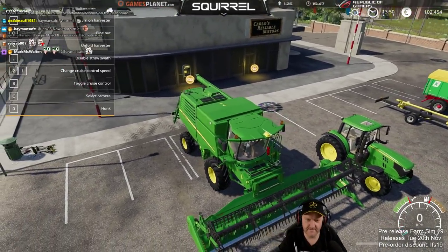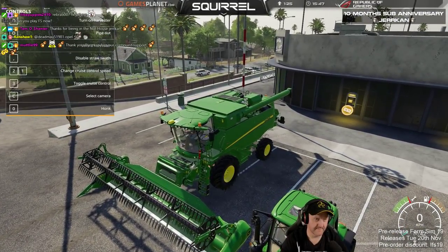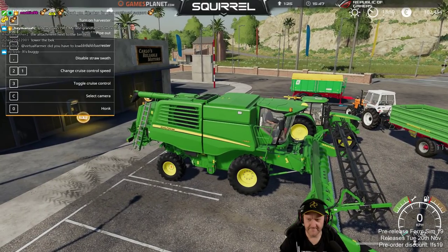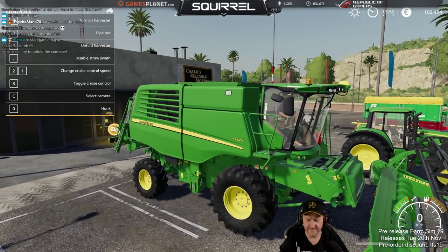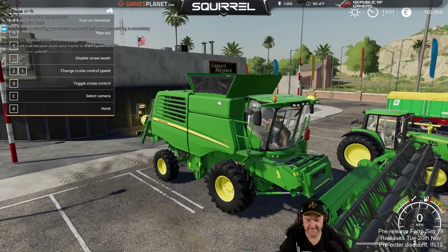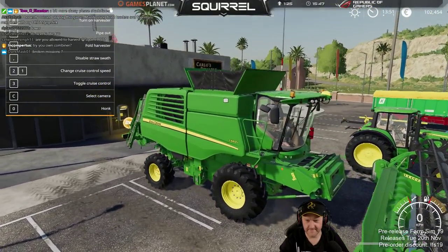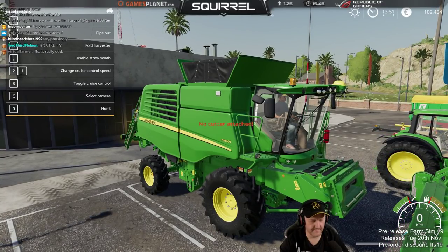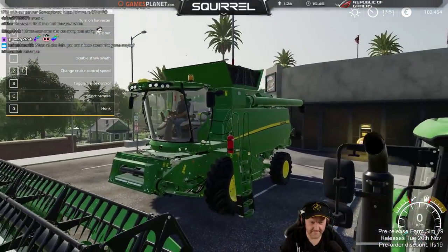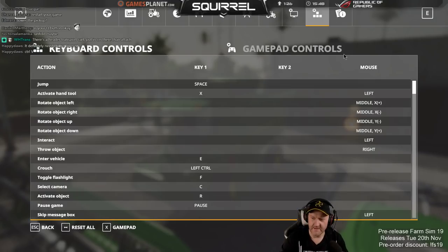Someone just tried this mission and had no issues. This is not attaching with Q either. She broke the game. Try unfolding it first. Well, I'm pressing V and nothing's actually happening — it kind of looks like it should lower down. Let's try the keyboard mappings. There's a header transport cart — put it in there, then attach.